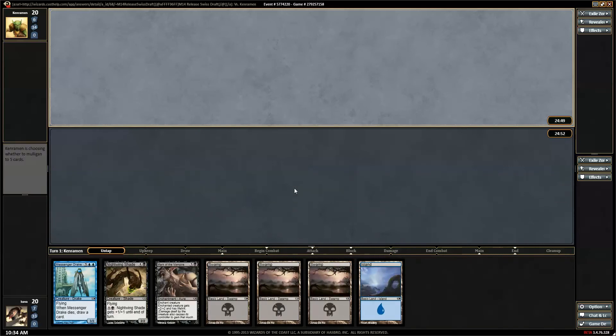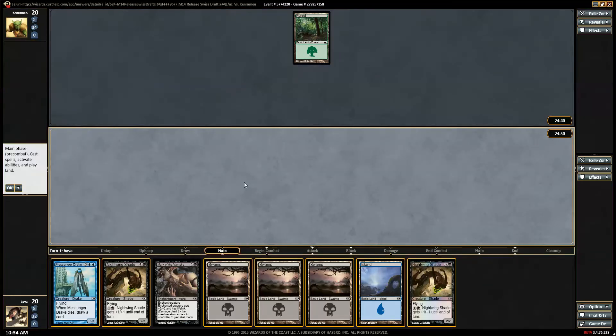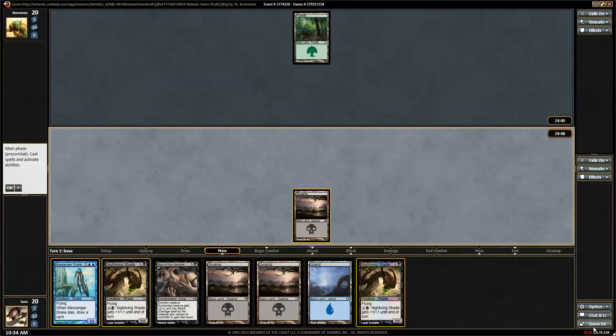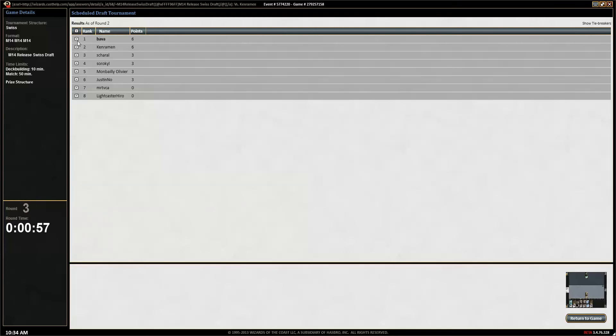He mulligans to 6, we'll go ahead and keep ours. We've got a pretty greedy deck when it comes to lands, so I'm happy keeping a 4-lander. I want to see how quick he was — he won in 8 minutes, won in 8 minutes, won in 11, won in 7. So he could have a pretty good, pretty fast deck.